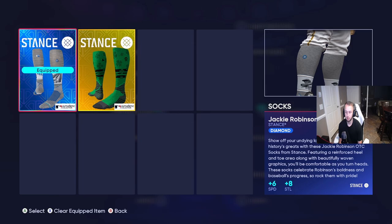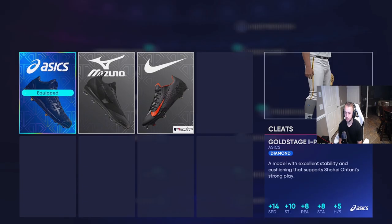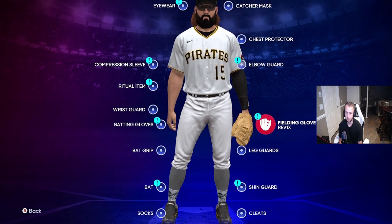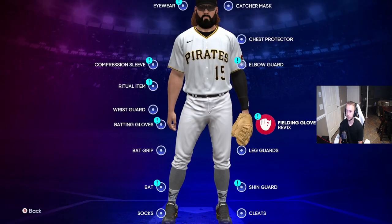For socks, do the Jackie Robinson program and get the free socks — plus six speed, plus eight steal, really useful. For cleats, I have the Asics ones I pulled for free out of my diamond equipment packs — plus fourteen speed, plus ten steal, plus eight reaction. You need them, so go grind your guy. Shin guards and leg guards don't really matter unless your guy's a catcher. I also pulled my fielding glove for free — plus twelve fielding, plus six arm, plus six accuracy; a diamond glove goes for about 14-15k.